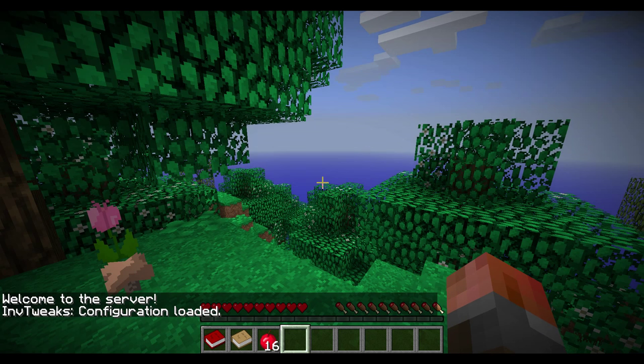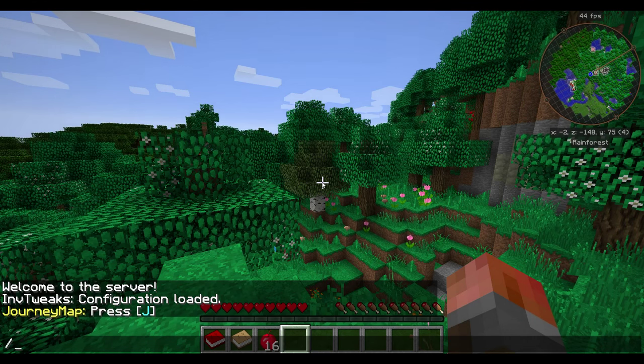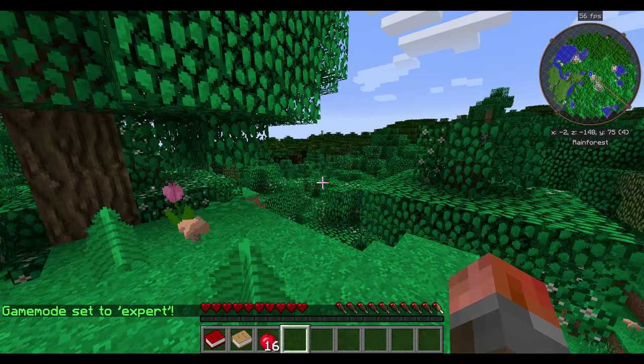Here we are. Once it lets me move, that is. Okay, so the first thing you need to do when you get into game, once the world stops loading, is type FTB mode set to expert. And that may take a second. There we go — game mode set to expert.